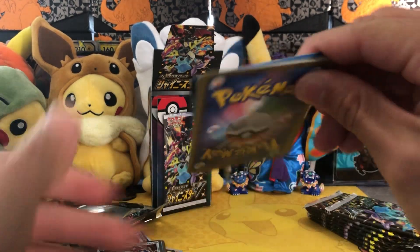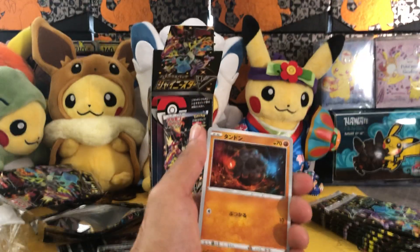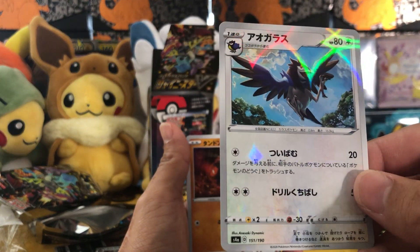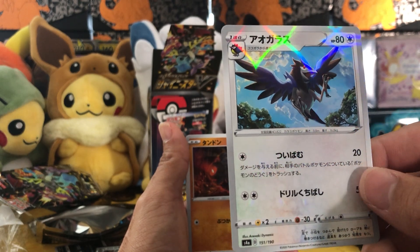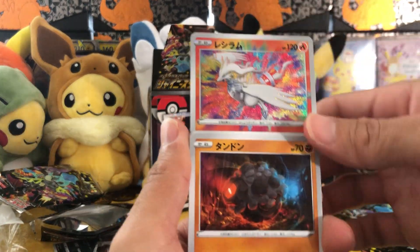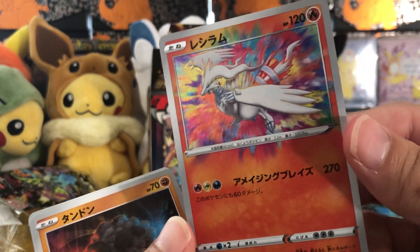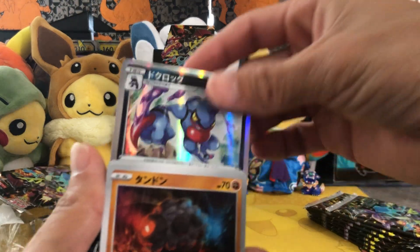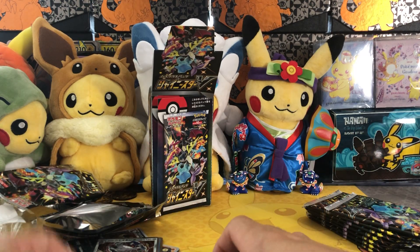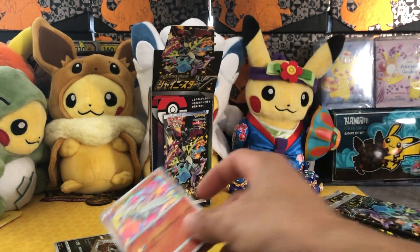Let's see what we get out of this one. Inteleon and the reverse. Nice little parallel — it's kind of cool. Alright, let's go to the back. An amazing rare Reshiram. That's a nice card. And Toxicroak — everything else is trash. Wow, that's a nice little Reshiram though. Nice amazing rare.